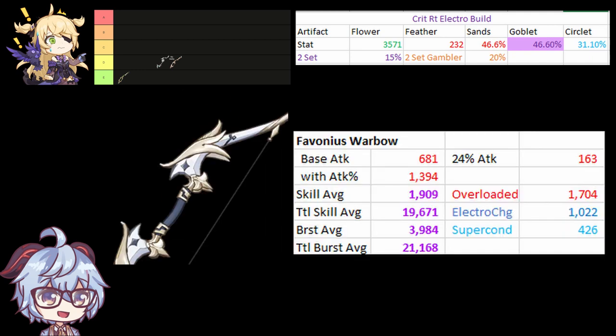Favonius Warbow is next. Although it has the exact same stats as Compound Bow, its substat is more useful as it gives you more energy recharge. However, it doesn't change much as its DPS is the same as Compound Bow.